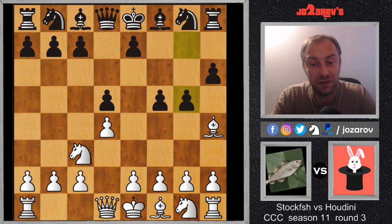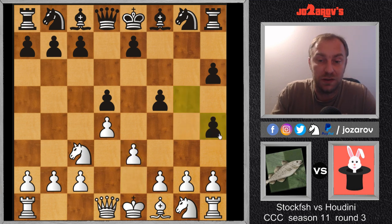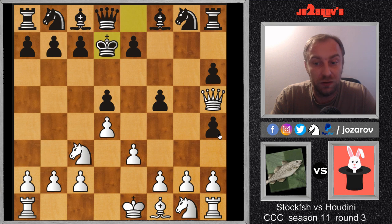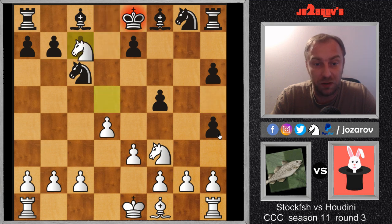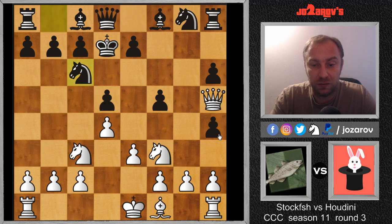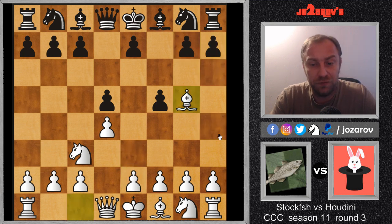If you try something like h6, then we have bishop on h4 — it seems after g5 that the bishop is trapped, but now we have e3. I've explained this line many times, but repetition is the mother of learning. If you play e3, then g takes h4 is not so good — it leads immediately to a losing game for black because we have queen on h5 check, and after king on d7, the best way is to play knight on f3. After knight on c6, knight on d5 can be played, and there are even fork possibilities on knight c7.